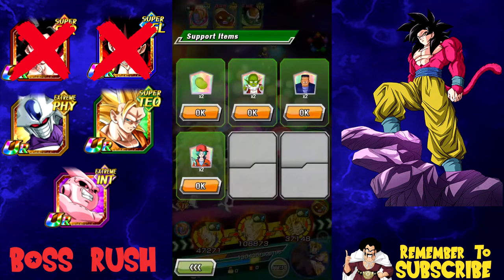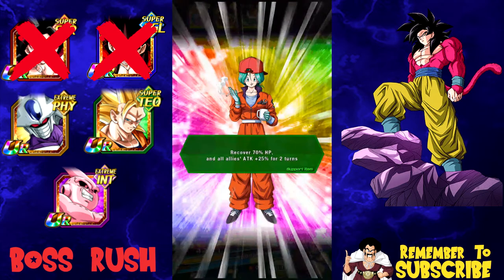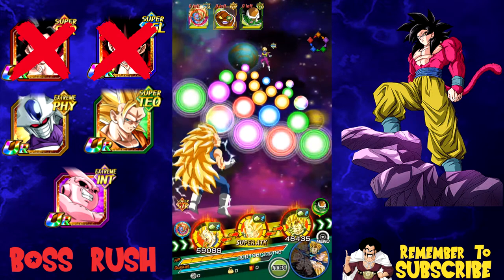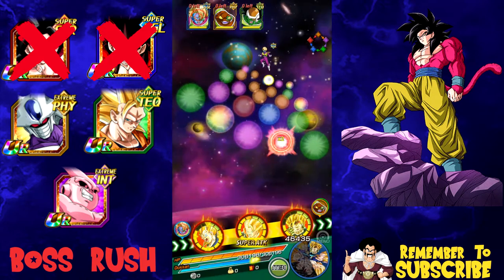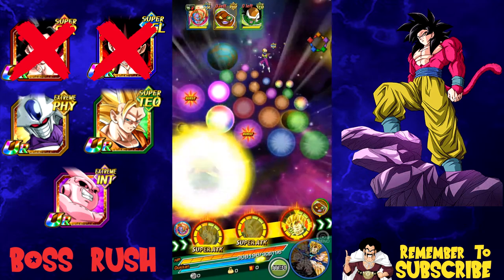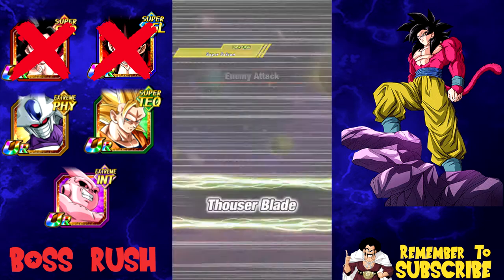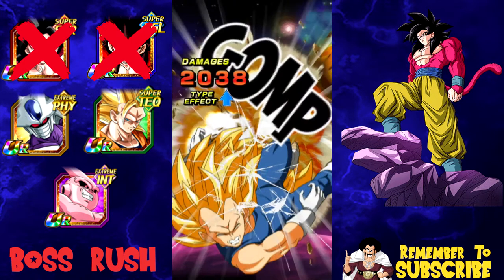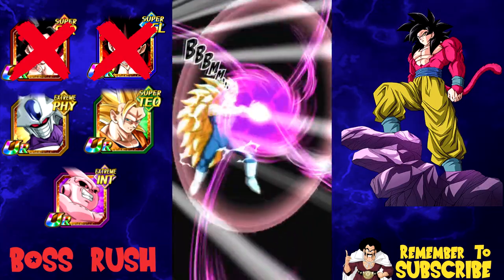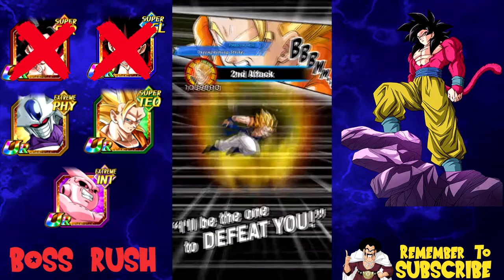I'm going to use Bulma — future Bulma, all allies attack plus 25 for two turns — and I should get a 100% heal. Yeah, there we go, we're good. So I've got my 100% heal, and now I should be golden. He's not going to do a lot of damage to my Vegeta, which is good, and one of them is physical so it's not a big deal. I should be in a good spot.